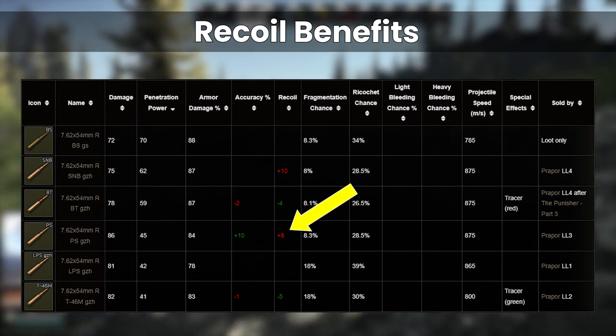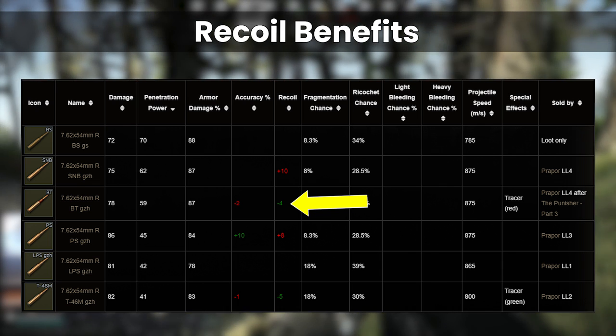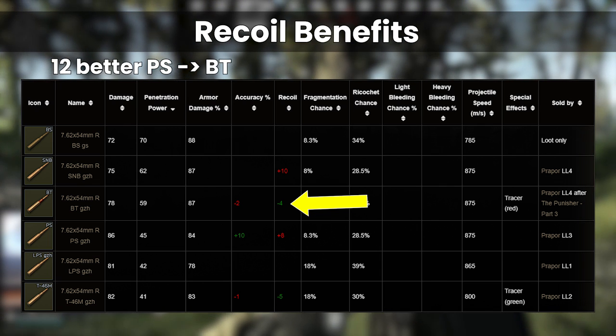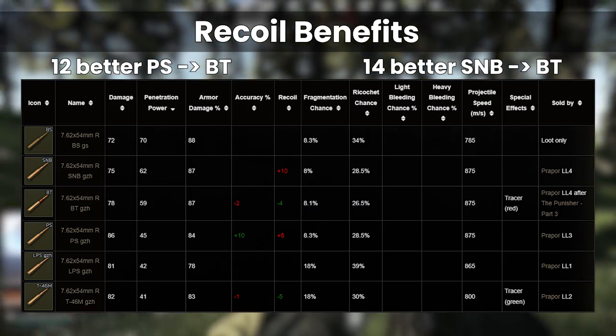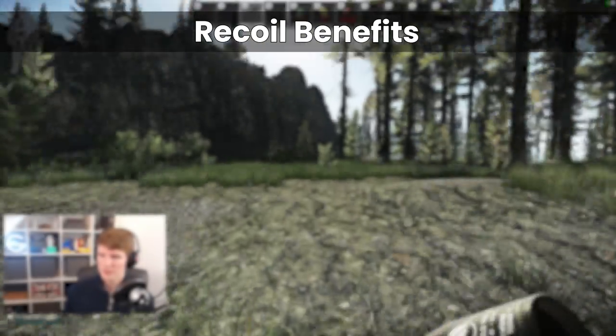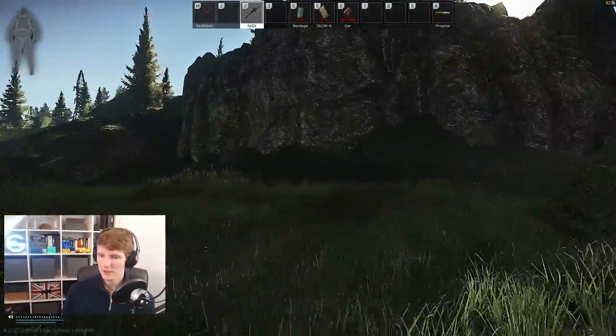The final critical point is the recoil benefits. PS adds 8 recoil to the weapon, SNB adds 10, but BT removes 4 — an overall swing of 12 recoil between PS and BT, or 14 recoil from SNB to BT. This is actually a pretty big deal, and given that BT is practically the same performance as SNB outside of rare unlucky encounters with class 6 armour, I think it's the way to go.